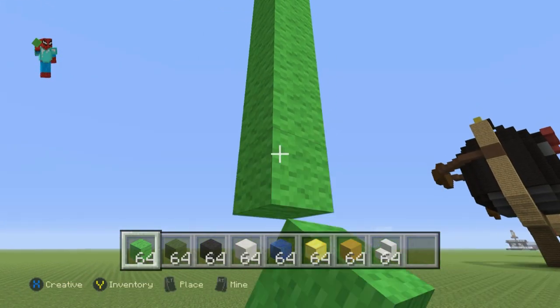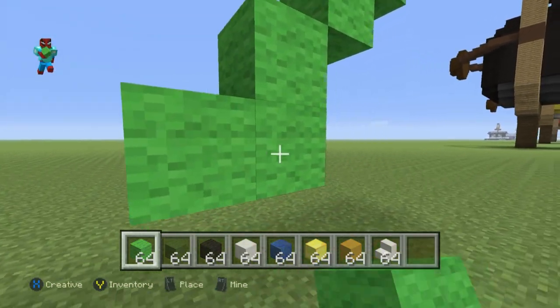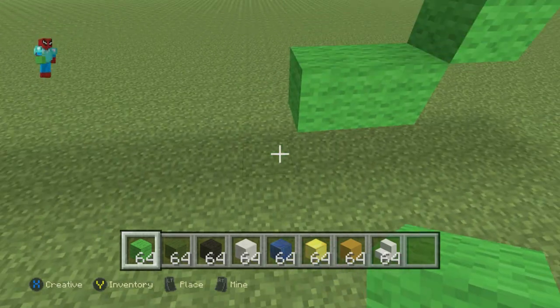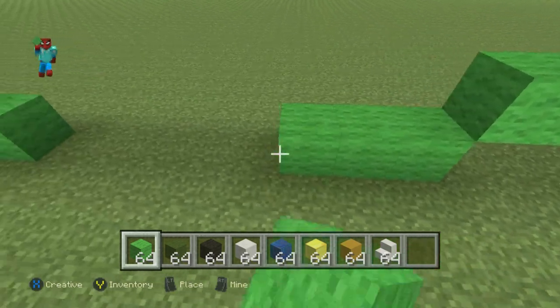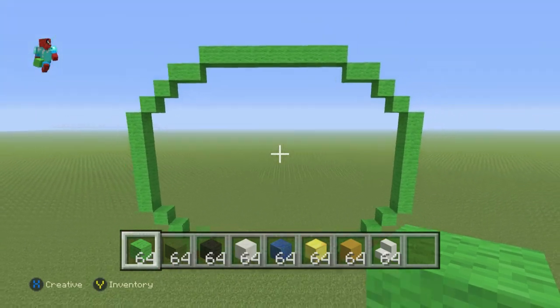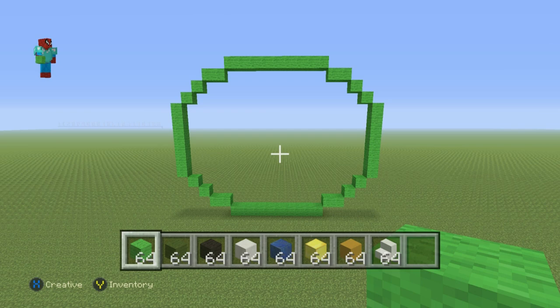Then do three bottom-left diagonals. Go left of that third bottom-left diagonal by one, do a bottom-left diagonal to connect to the ground, and then go left until you connect all the way back to where you first started. You'll want to end up with a shape that should look roughly like a watermelon.